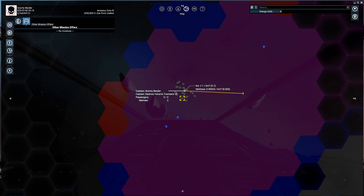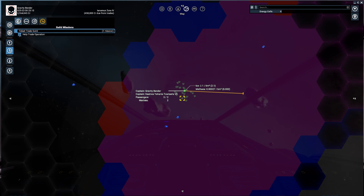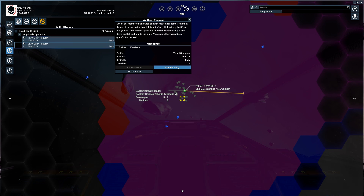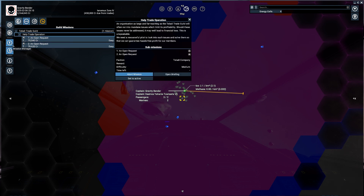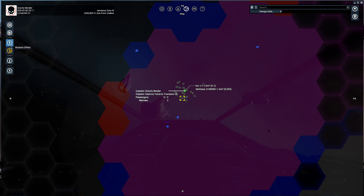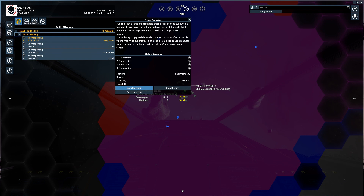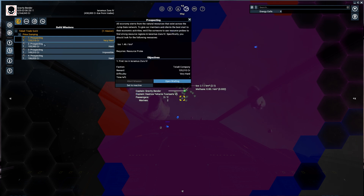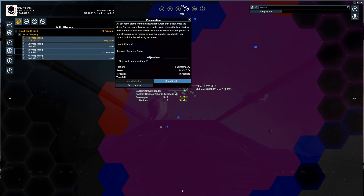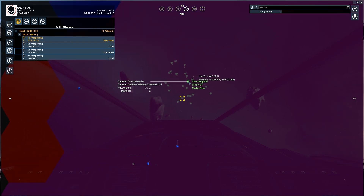Price dumping — that mission must have just... maybe that was it. Help trade operations, no idea. But we have some other things to do: price dumping, increase portfolio, price dumping, prospecting. Let's do some prospecting — that's nice easy money. You can do like one of each. It's over here in the trade guild — price dumping, prospecting. Go with ice then.